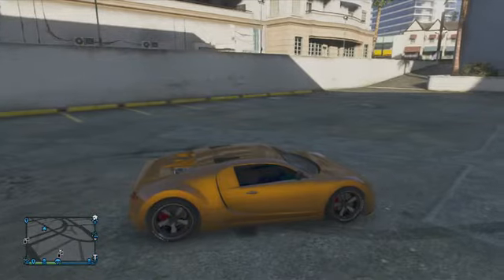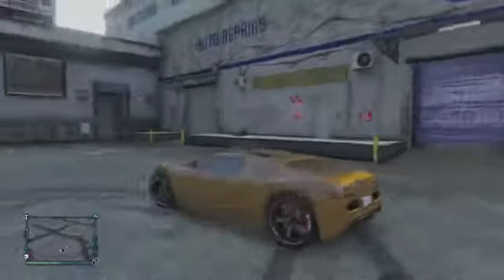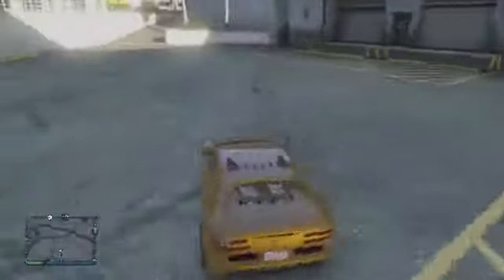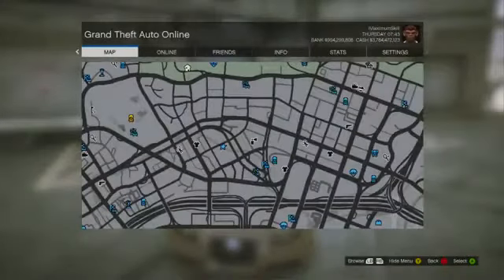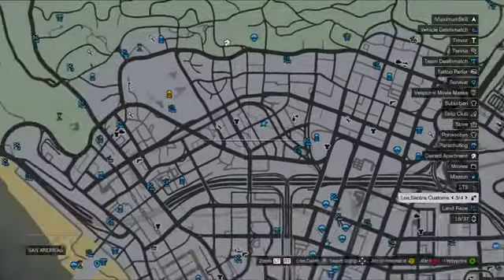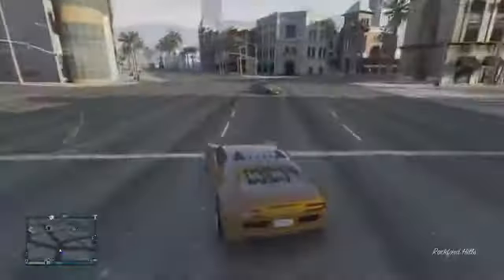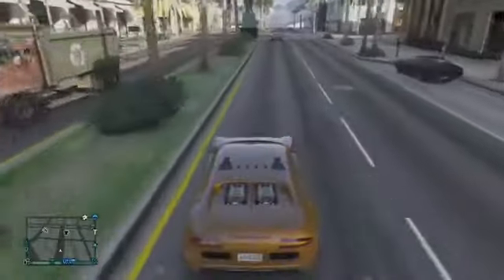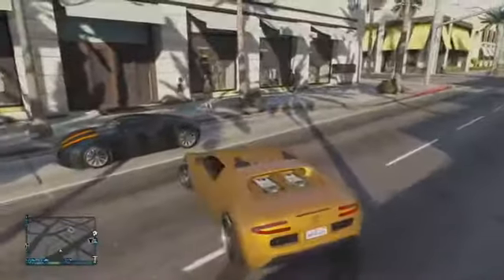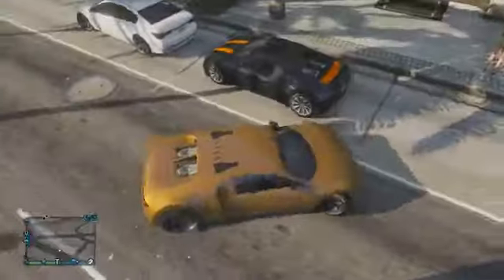This free Bugatti, otherwise known as the Truffade Adder in-game — the Bugatti Veyron — it spawns in the same exact location as it does in GTA single player. So all you have to do is go to that location. You'll see the location on the screen in a few seconds. It normally spawns during the day, and if it isn't there when you go to that location, just drive around in the area for a few seconds.